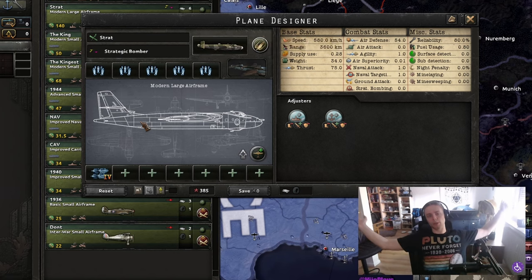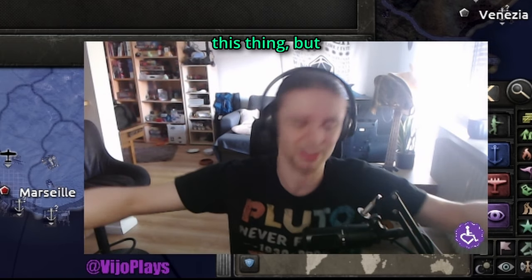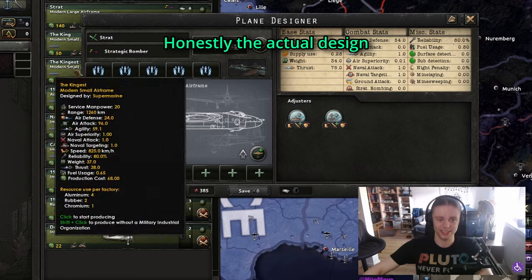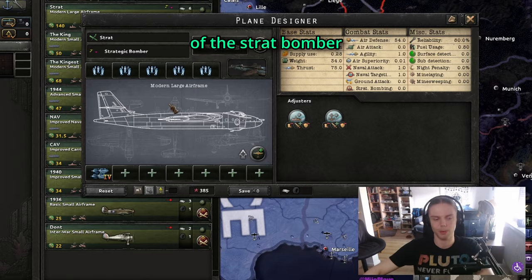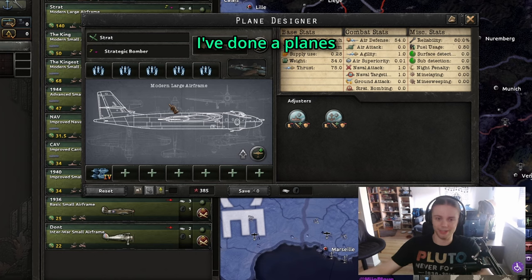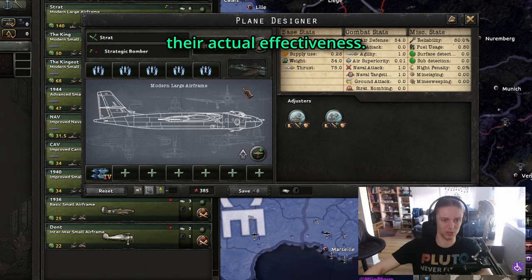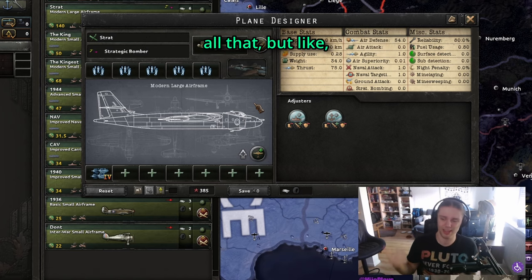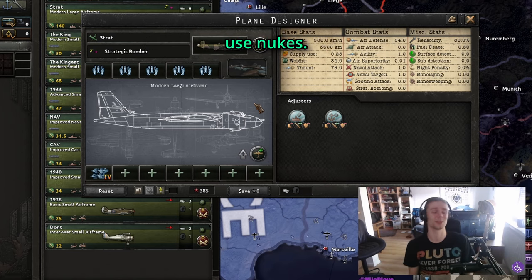Next we have the strategic bomber. I don't see why you would ever build this thing, but I guess you can. Honestly, the actual design of the strat bomber doesn't matter at all. They can deal some damage, but I usually don't bother with them. I've done a planes-only challenge and it's very hard to measure their actual effectiveness. You can use them for entrenchment, logistics, and all that, but at that point just use nukes.